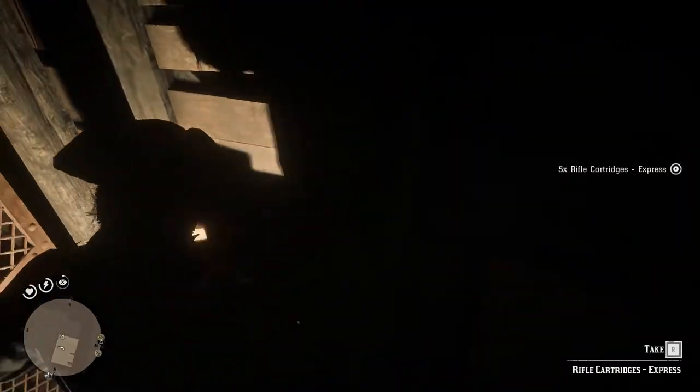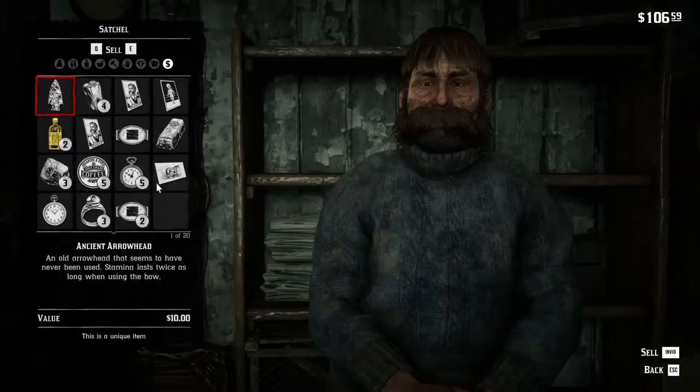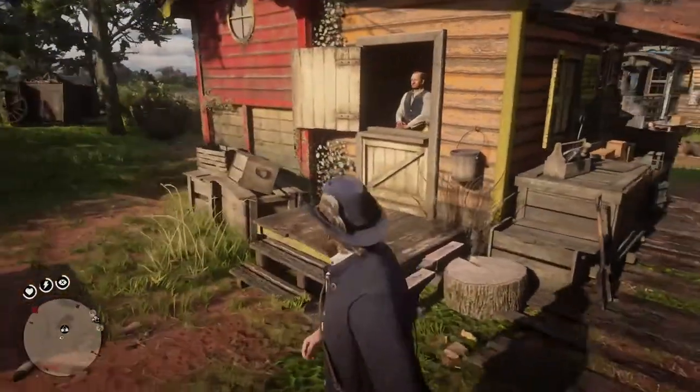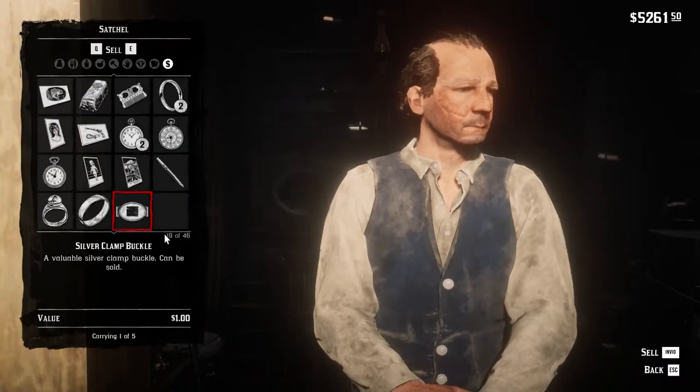In the cellar you will find another aged pirate rum, some ammunition, a gold nugget, one unique outfit, and a weapon. For the gold nugget, you can sell it to any fence vendor for $25. So if you still didn't know where to find this kind of vendor, check the video about this topic linked in the description.